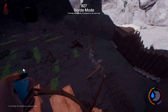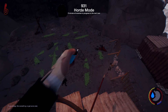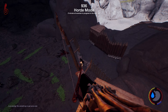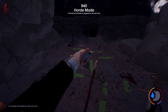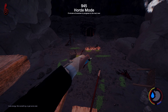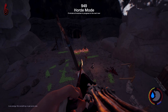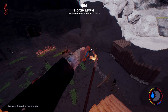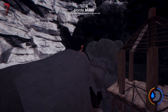One down, continue. Nice. That was an easy round. Getting the mutants in now. Did you see that? The arrow skid along the floor and lit the trap. Like your guardian angel.